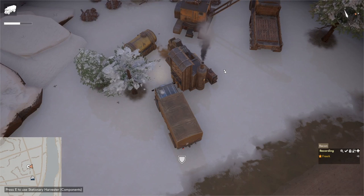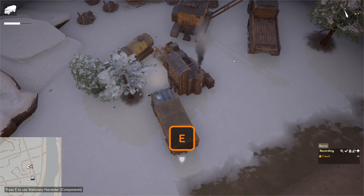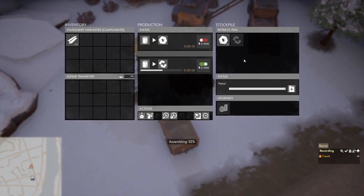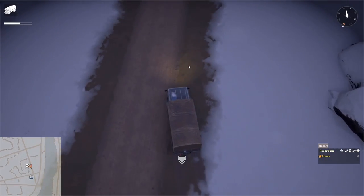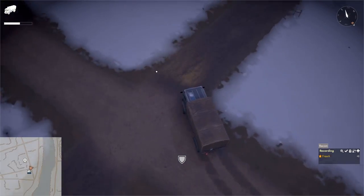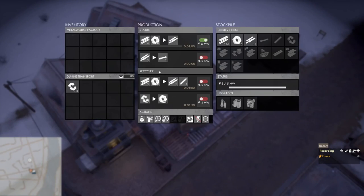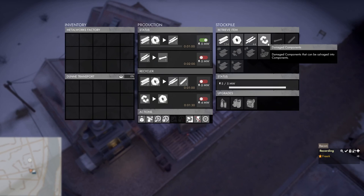To retrieve damaged components, come up to the stationary component harvester, press E to open its menu, and shift click on the damaged components to start assembling them into your truck. You can then take the damaged components to a metalworks factory that has the recycler upgrade. Right click the damaged components and left click 'Submit All to Stockpile.' Click the switch behind the damaged component recipe, and it will process 30 damaged components into 20 normal components.